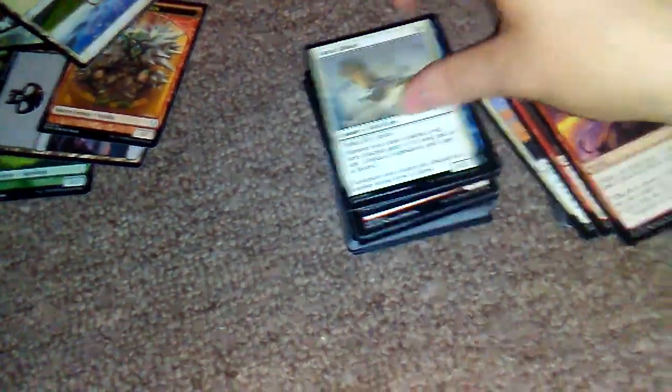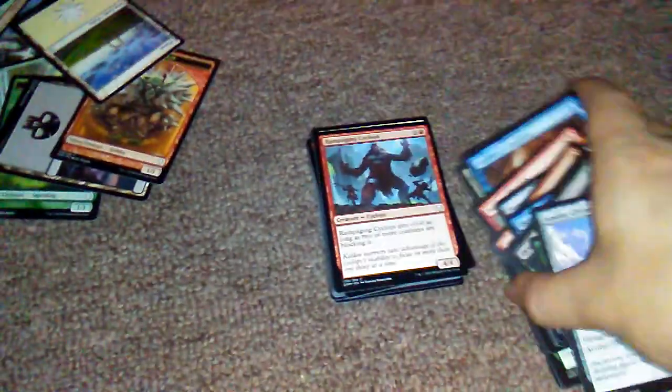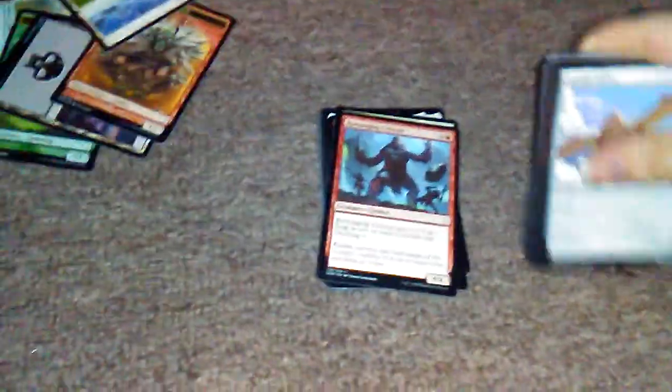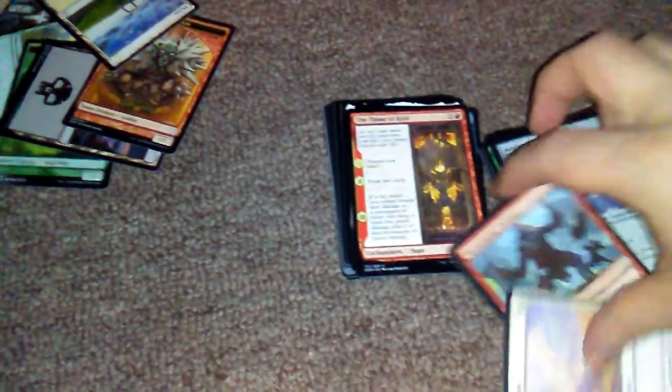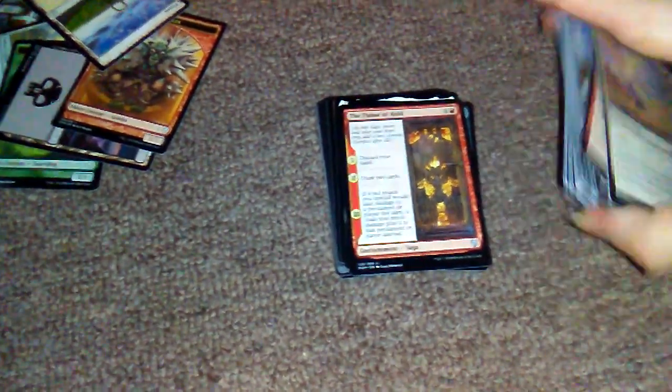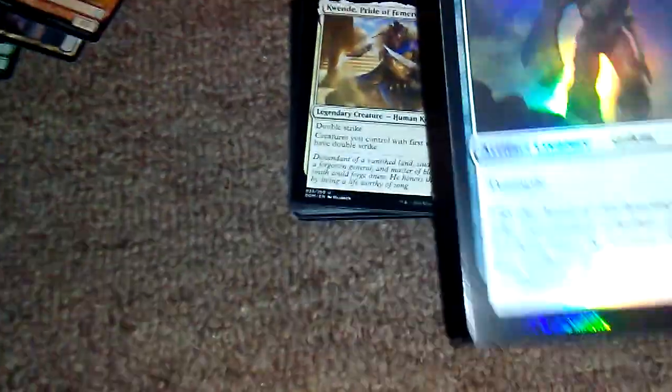Another Phoenix. I'm planning on eventually making a cube, and one of the things in the cube's gonna be Phoenixes. Don't complain about it — Phoenixes are cool, deal with it. Memorial to Folly. Another Saga — this one's an interesting one. It makes you discard your hand. Foil. I'm going to show you a little bit more.